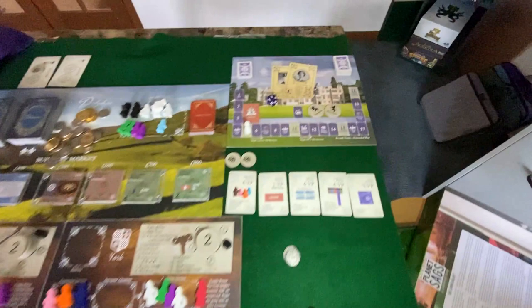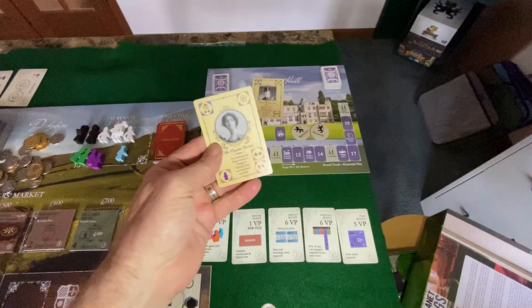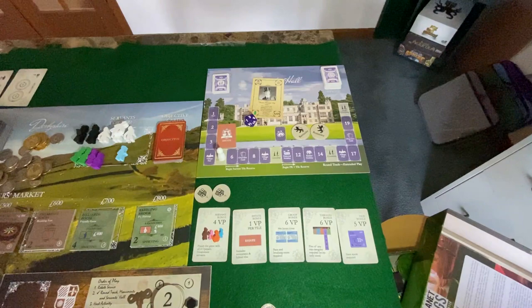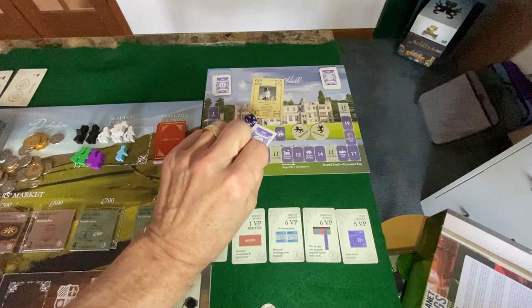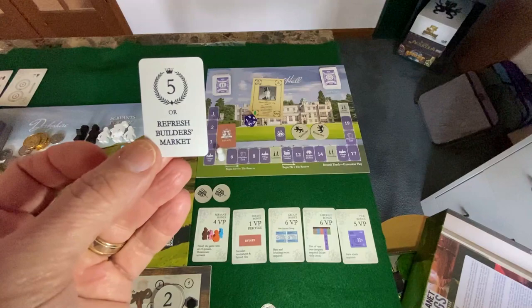Four victory points here and three victory points there — Howard wins the courtship. Howard gets their choice. They're going to select the lovely Miss Elizabeth Fairchild and take a victory point card. Five victory points and a refresh builder's market ability — which can be so key late in a game when you want to go for an enormous event or activity. That goes into their play area.